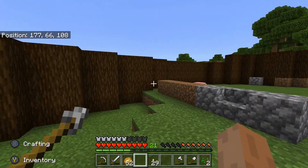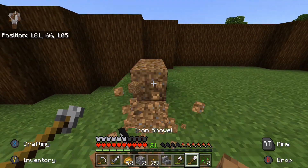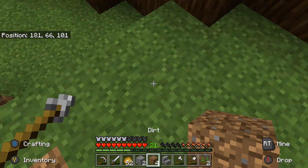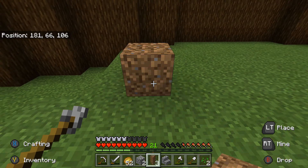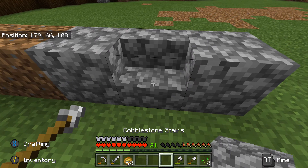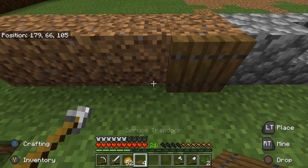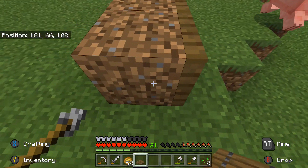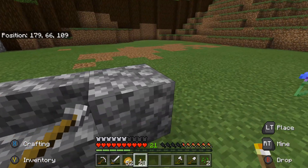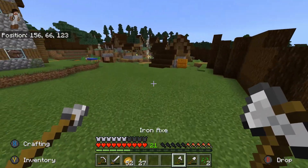Is that too close to the wall? Yeah I think it is, I'll bring it in. So one, two, three, four - this one space, this one, and then these. So that's those, place these back down. I think it's just cobble and logs now, oh we've got the door as well.